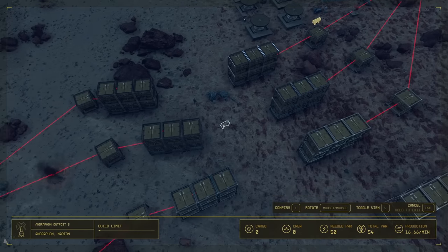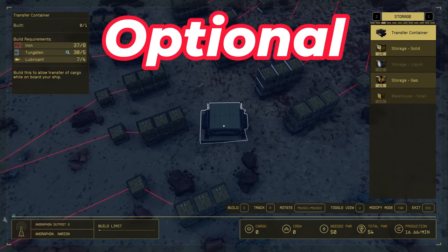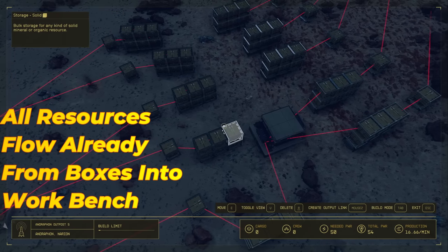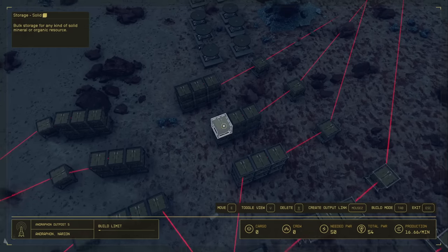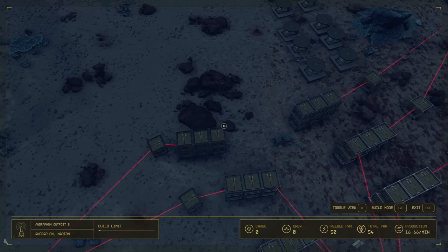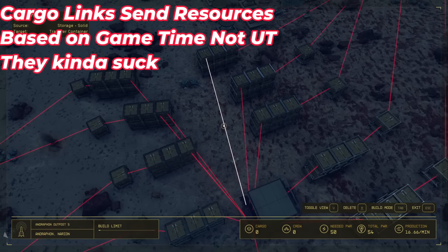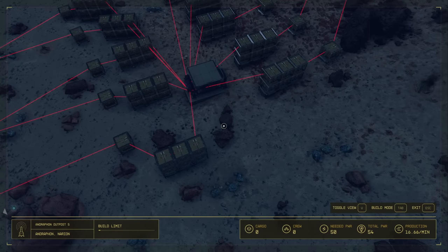Now move the bench to the middle of all the storage and it will be able to pull from everything. Also place a transfer container and link the top boxes at the end of each chain into it. This lets you pull from every storage box into your normal inventory if you want — it's purely for ease if you want to extract resources without touching individual boxes. We're not going to use cargo links because they transmit in real time, not UT time, and I have a whole episode on outpost connections. For now I wouldn't recommend them.